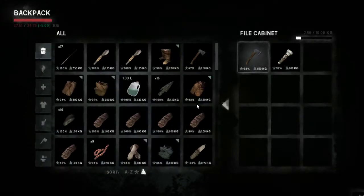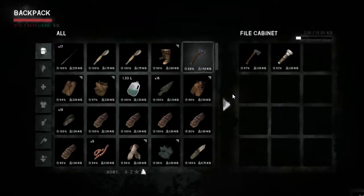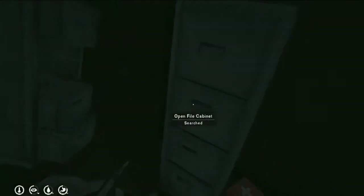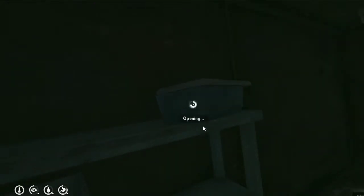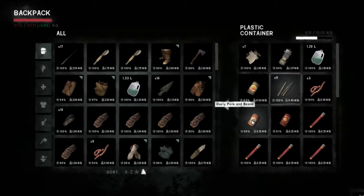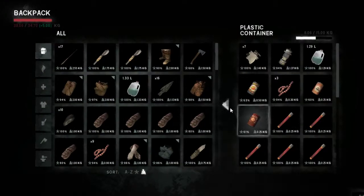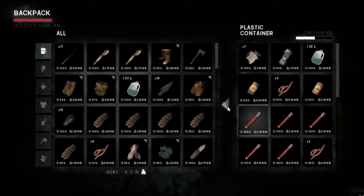I'm going to move another hatchet — take the better one. I mean, it's only better by 1%. So we've got lots of materials in there. And here we have traveling food. Flares are always handy — you just have to go through one mine, right?